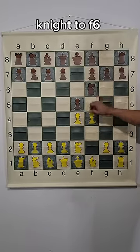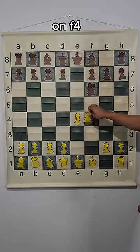After knight to F6, F4, e takes on F4, knight takes on F4 — these are the most popular moves.